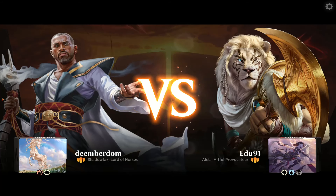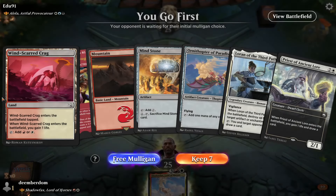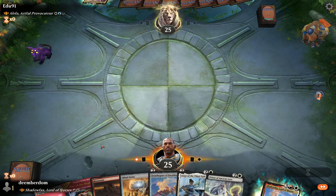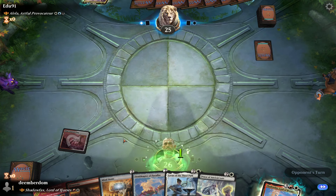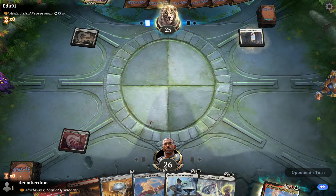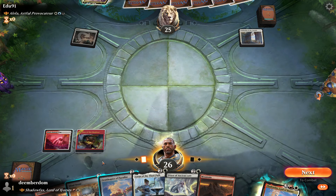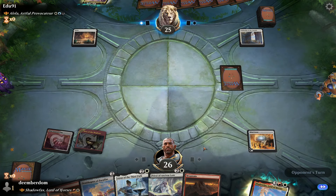First opponent is Original Alela in Esper colors, and this looks like a fine hand to keep. The way Original Alela works is whenever they play an artifact or enchantment they get to create a fairy token. She also boosts fairies by 1 power and has a handful of other abilities. But Authority of the Consulates turn 1 from the opponent is pretty devastating considering our commander's haste.